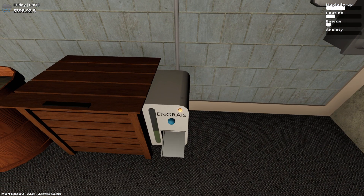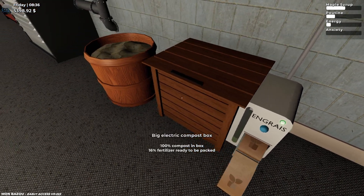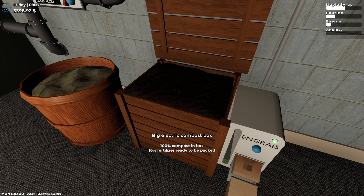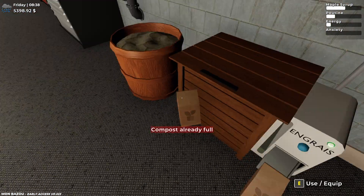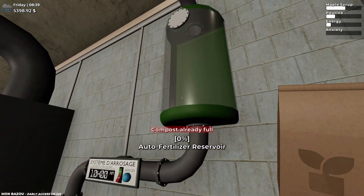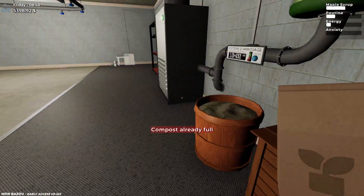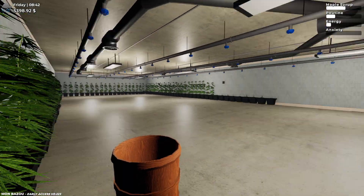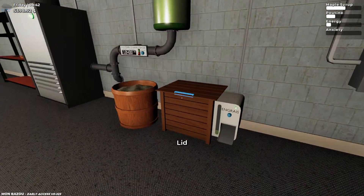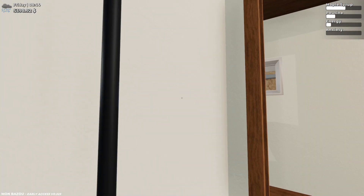Absolutely perfect. So now what does that say — 16%, right? So you can get four out of that. We equip this and click — so now this will all be fertilized. It's almost ready but that's absolutely fine, so that's full and working its way.